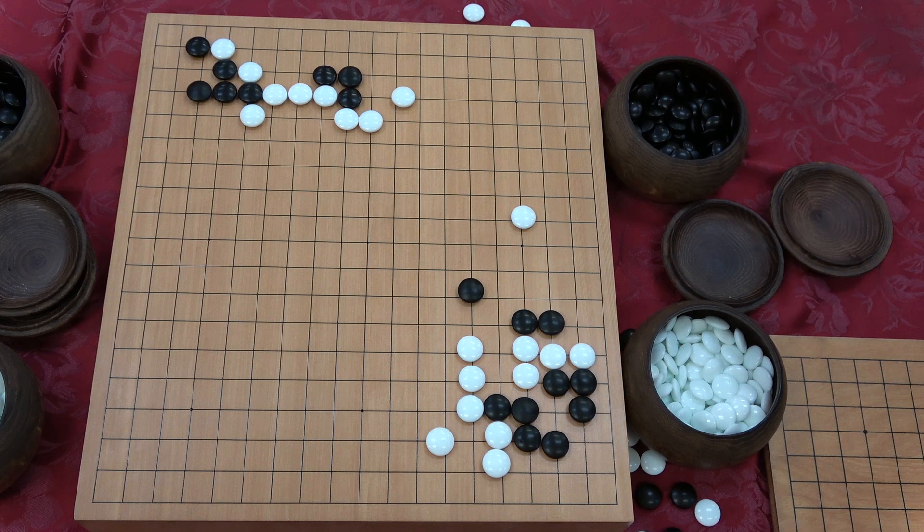Is this the knight's move tesuji? I'll say yes — there's a small principle that the knight's move works better near the edge of the board because the cutting points don't work — your opponent can't take advantage of them. You see a lot of nice moves from that. I don't know if it's a tesuji specifically, it's just a fact.